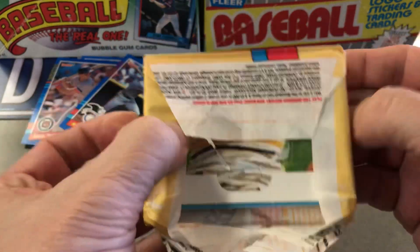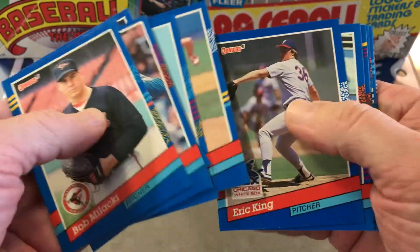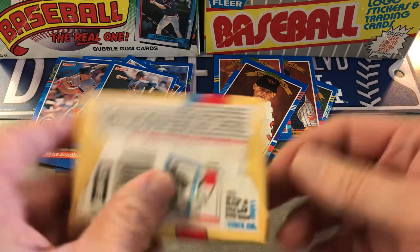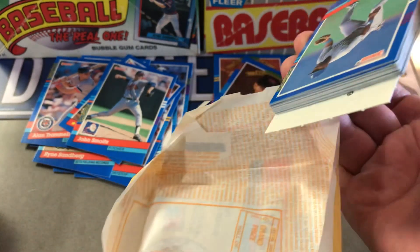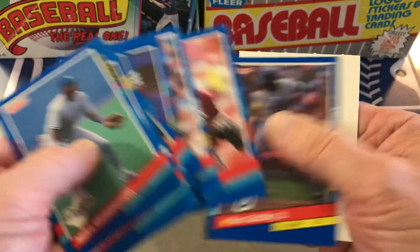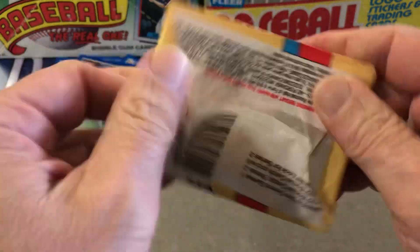Next pack. I think the very first one I got was Nolan Ryan, which sold immediately for a hundred dollars — I mean immediate. John Smoltz. Two more Diamond Kings. Sandberg. Griffey Jr. — nice. So it looks like we're about halfway through the first stack here.